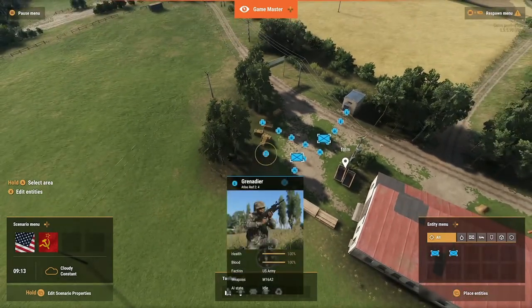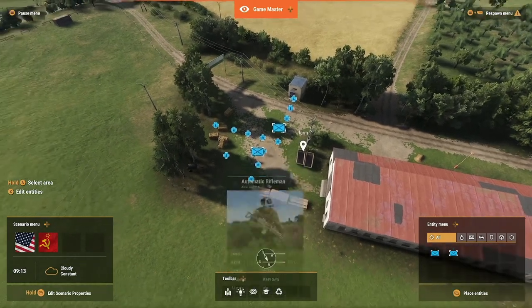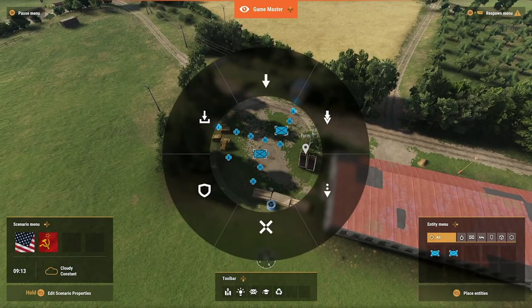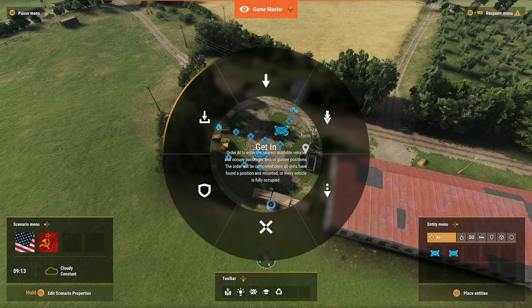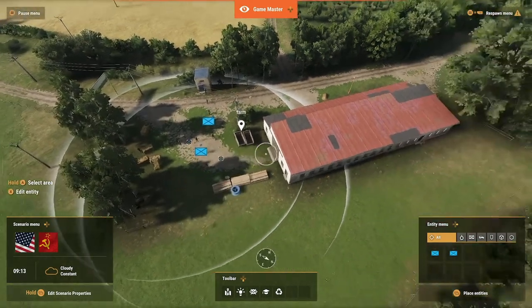So we're going to do that. Now we're going to — this part's real easy. We're going to hold Y. It's going to bring up this amazing wheel and you're going to see it says: Move, Forced Move, Move Relax, Search and Destroy, Defend, or Get In. So what we're going to first do is we're going to say Defend.